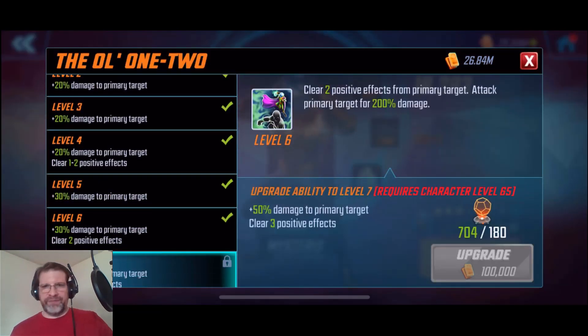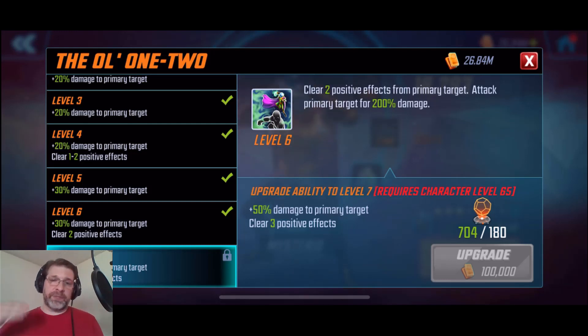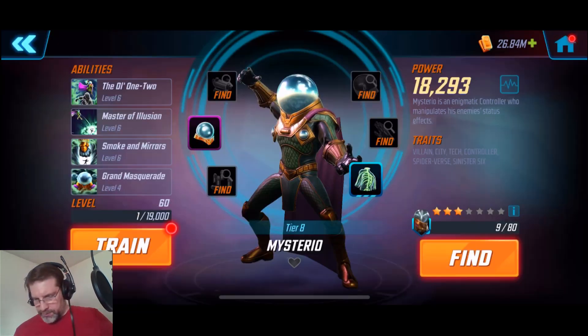I think where it really comes in for this guy is his abilities. So let's look at that. His basic — we're going to clear two positive effects from the primary target and then attack for 200% damage. If you level that up, you add 50% damage and clear three positive effects. Whenever you can clear positive effects it's always good, and whenever you can do some additional damage it's always good.